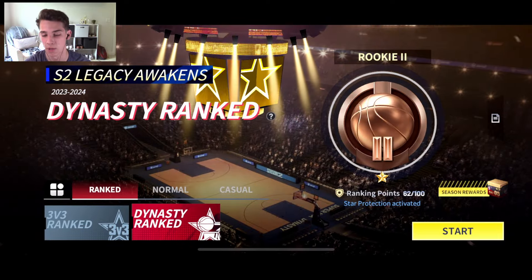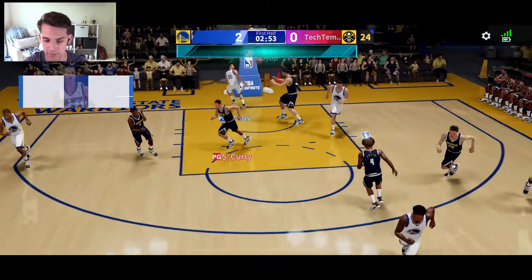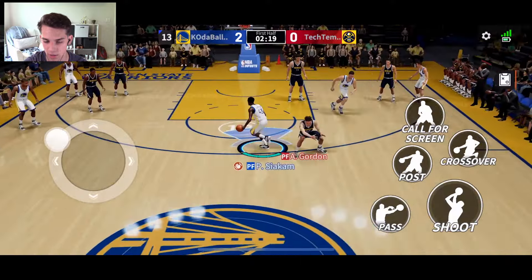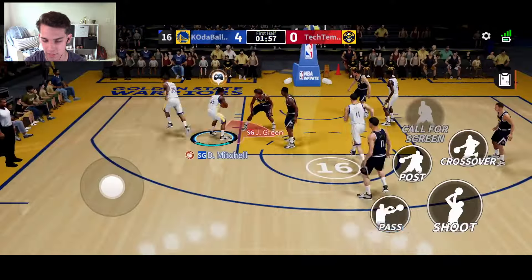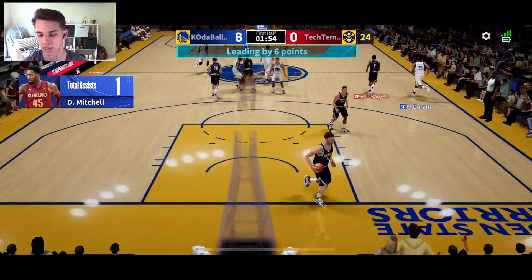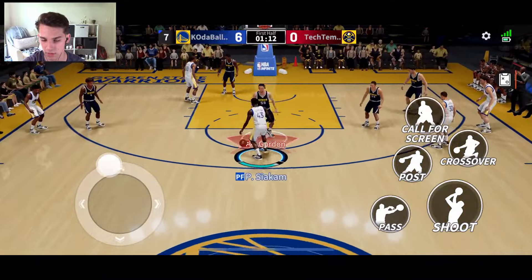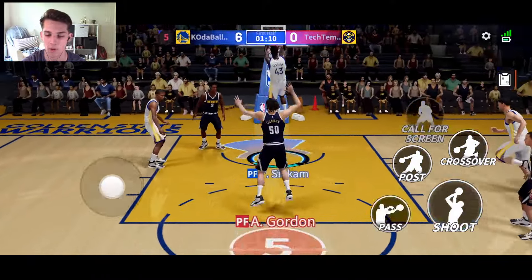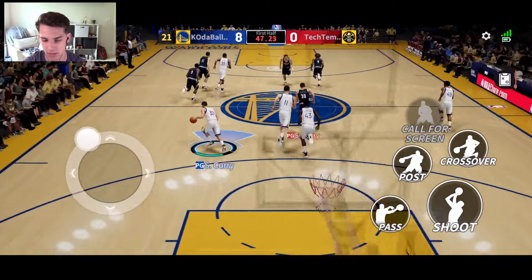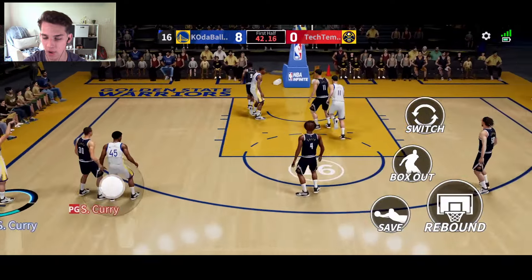Then we have Dynasty ranked, which is the 5v5 mode, so let's hop into it. My Steph Curry is better than your Steph Curry though. That's a layup — easy. Give me that rebound. What are you reaching for? Don't jump, I'm gonna take it all the way. Kevin Durant pull-up — why? I opened a bucket for your boy, let's go! That's locks. My Steph Curry just locked your Steph Curry. Crossover — that's an easy dunk. Pass to Siakam — we're up 8-0.